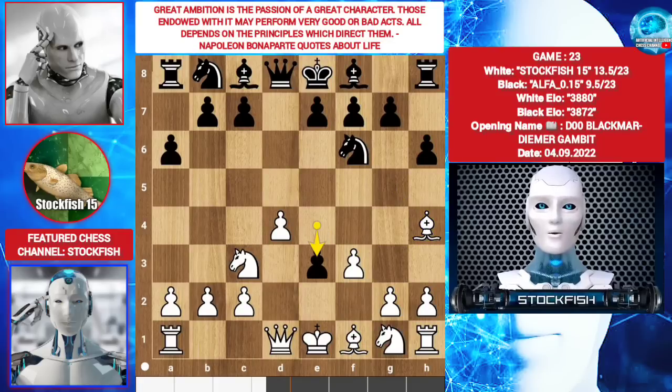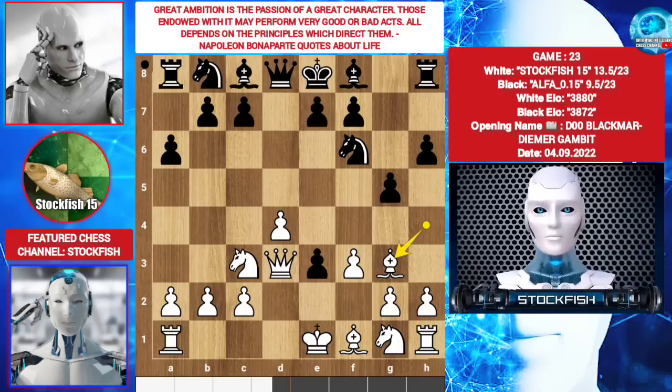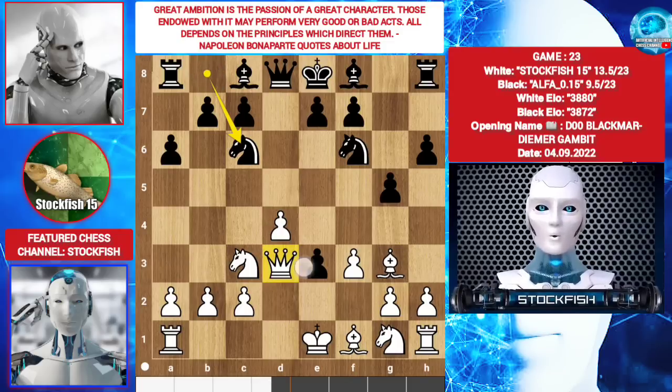e3. Queen d3 — I want to play AlphaZero style and castle long. g5. Bishop g3. Knight c6. I don't take on e3 because it's a permanent weakness for me. I played long castle.